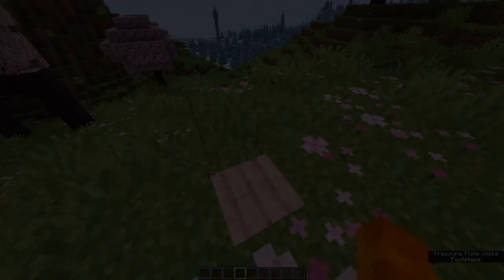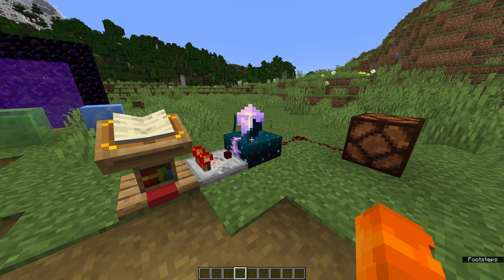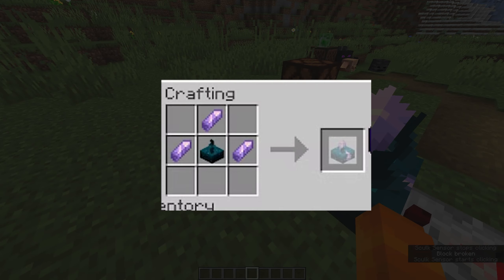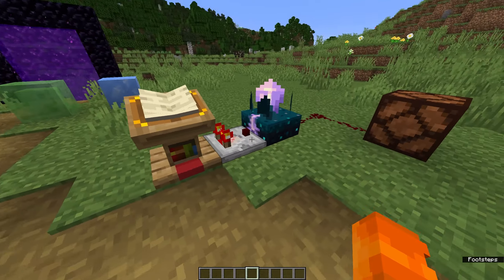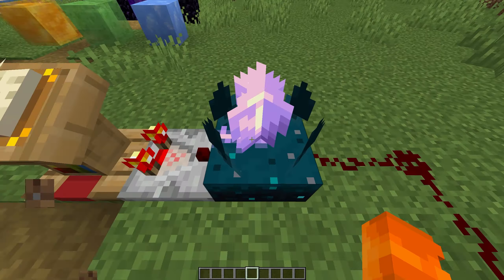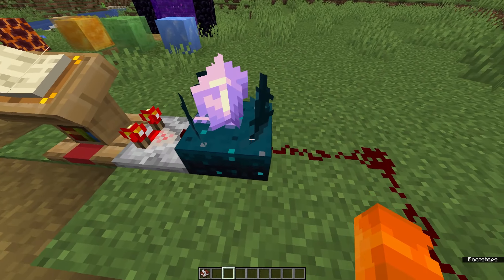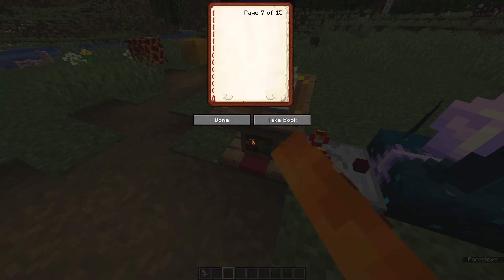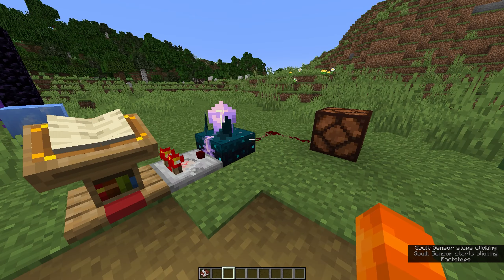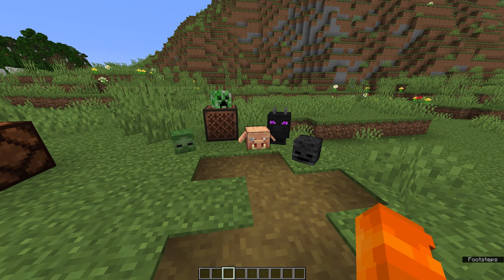There's a cool new block crafted with a sculk sensor in the middle and amethyst shards around it — it's called a calibrated sculk sensor. It works like a normal sculk sensor but it filters through only the signal coming from the purple input side. You input a redstone signal to set the frequency — for example, a signal strength of seven — and it will only output a redstone signal when it senses a vibration of that specific frequency, like footsteps being a strength of one.